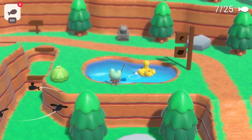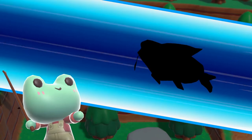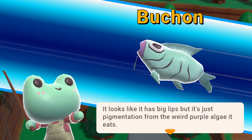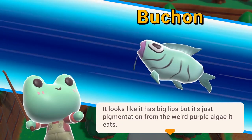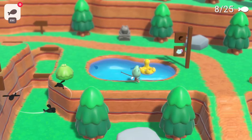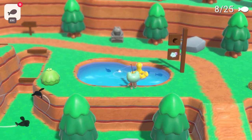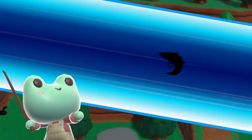Let's try and capture the two fish here. I guess it really does want me to catch 25 fish, even though it's just a demo. A Bookhon? — I don't know how to pronounce that. It looks like it has big lips, but it's just a pigmentation from the weird purple algae it eats. Are these real fish? I don't think they are, but it's kind of nice that they were very creative with the fish characteristics.